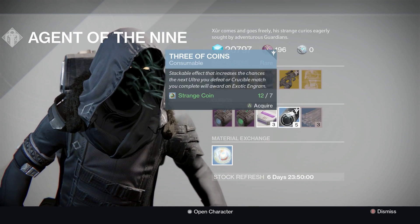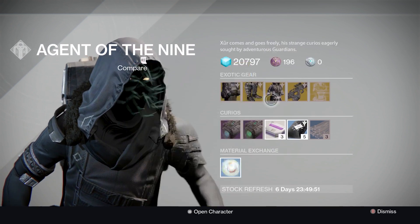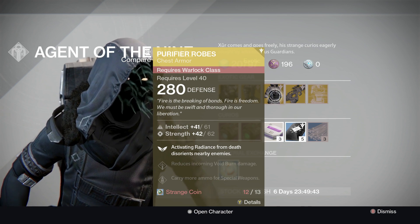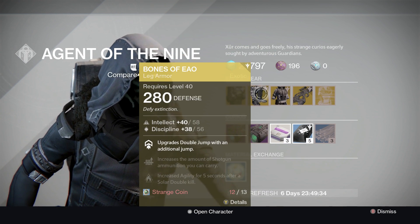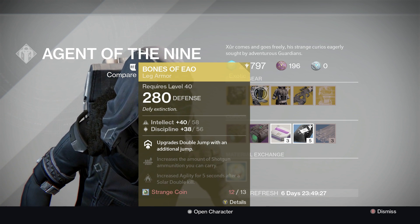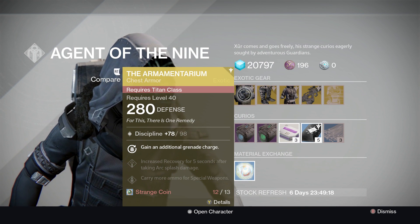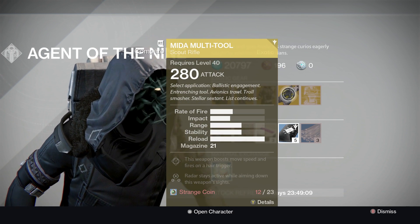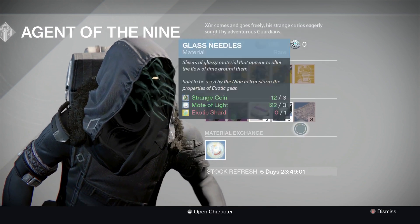Also available: legacy engram, glass needles, three of coins, heavy ammo synthesis, plasma drive, emerald coil, and Mote of Light. If you're scraping for coins: Warlocks who need decent robes should grab the Purifier Robes. If you've got extra coins, probably buy the Mida Multi-Tool if you don't already have it. Hunters having problems with the jumping puzzle should buy Bones of AO; if you can clear the jump in the first three to five attempts, buy the Mida instead. Titans should probably buy the Humanitarian — that extra grenade charge definitely comes in handy. If you already have the Humanitarian, buy the Mida. That's what Wormface has this week.